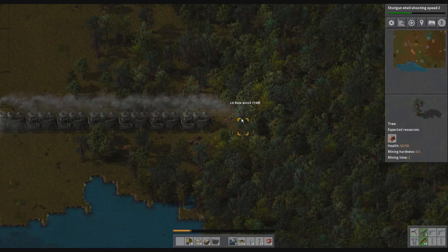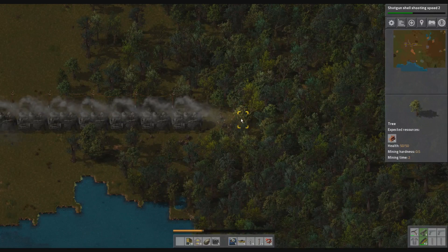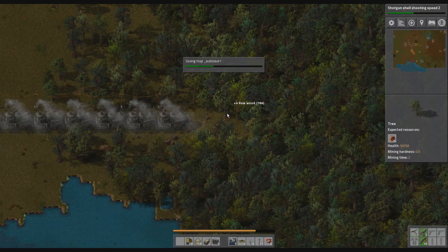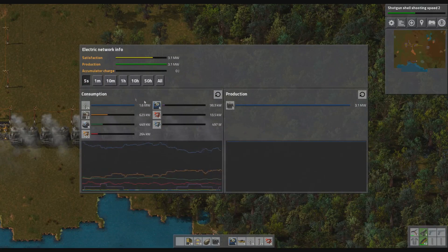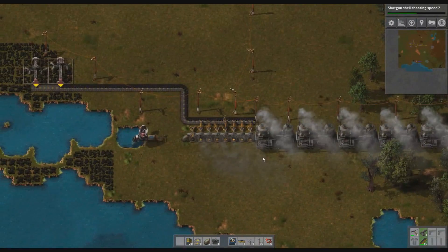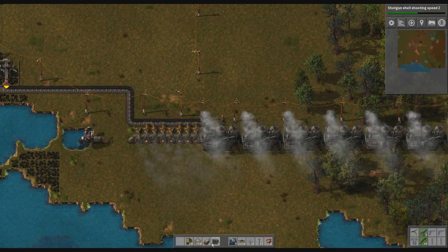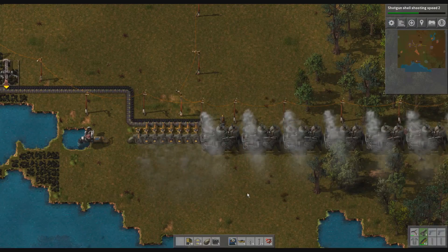I think we might be able to get one more on here — maybe not. How's that doing? Still not producing enough. We just need to get more boilers in. How do we fit more boilers in? I think we're going to have to get rid of that steam engine. I need more stone to make more boilers though.